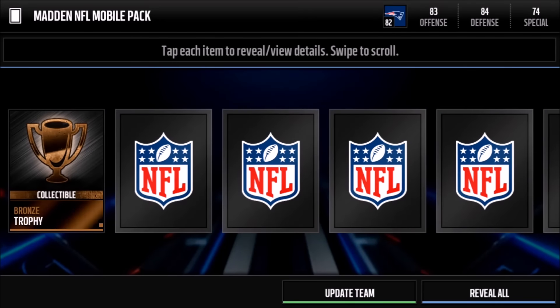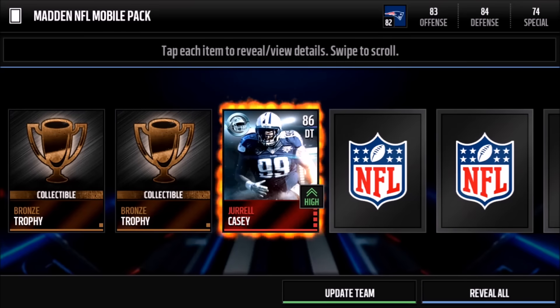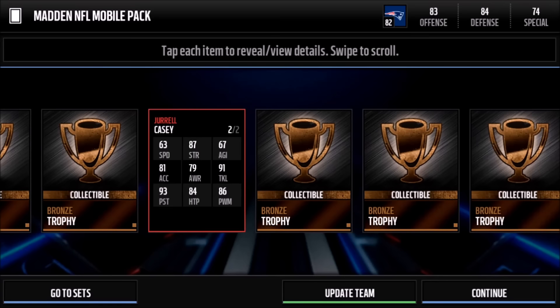Alright guys, we got our bronze trophy right there — and our elite is Jerrell Casey, 86 overall defensive tackle! Really nice. Same artwork as the five-star bundles, with that kind of helmet with the circle around it.